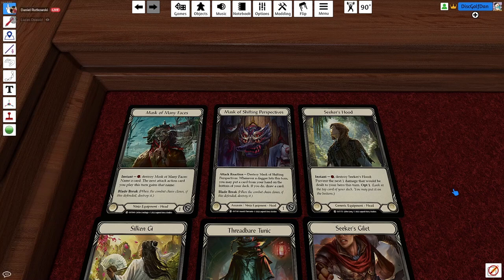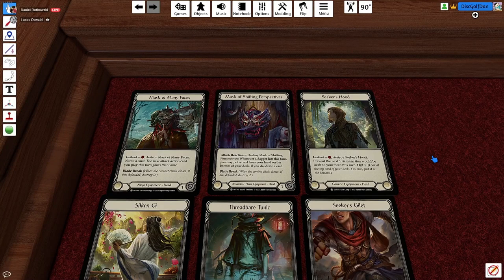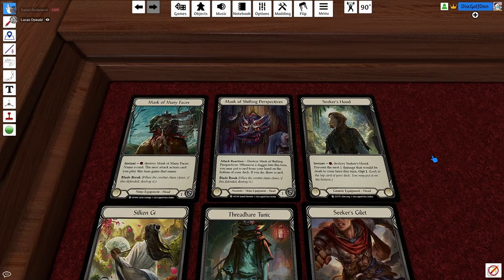For Mask of Shifting Perspective, in most cases it's literally just the Block 1, which is great — Block 1s are super good in this format. Seeker's Hood is one where you couldn't get a Mask for some reason, this card tabled, and you're pretty happy you got a free hat. One thing about Shifting Perspective: if you're playing Katsu, the mulligan ability is more relevant because you can try to search for a zero-cost card. But usually it is just Block 1. It's pretty sweet that it's an attack reaction and not an action, so your opponent doesn't know when you're going to pop it.